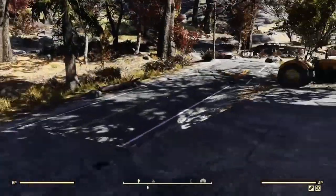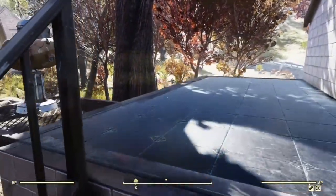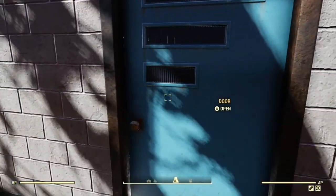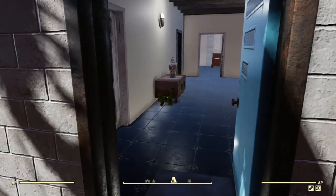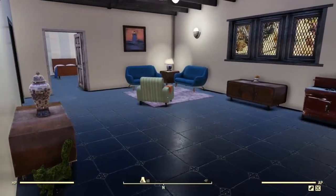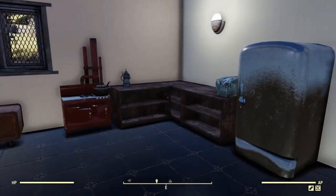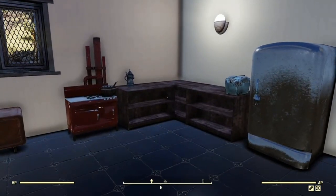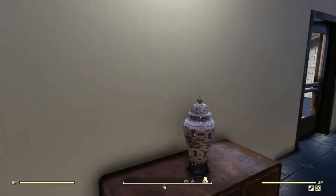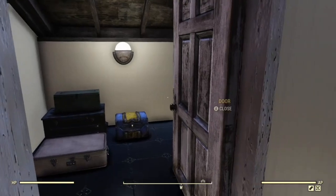We'll quickly head upstairs. This camp is actually completely maxed out on budget — I would have liked to have put a railing up here but there was no budget left. The decorations here are pretty sparse for me, but I felt it was more important to decorate downstairs as I'm going to be using that as a set. There is a little storage cupboard here with some boxes and a suitcase.